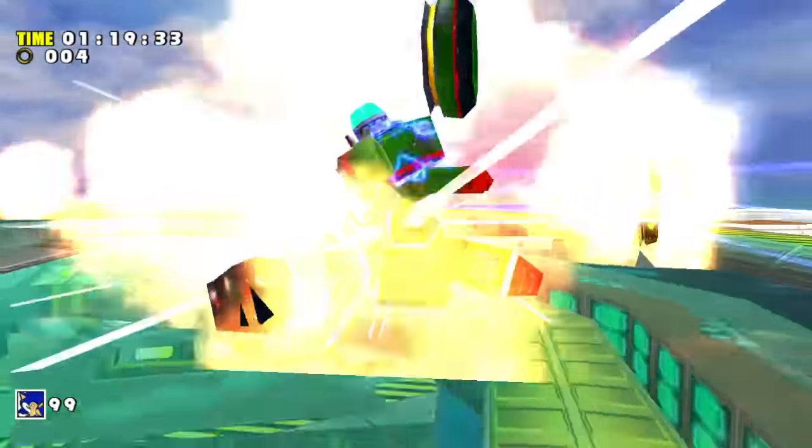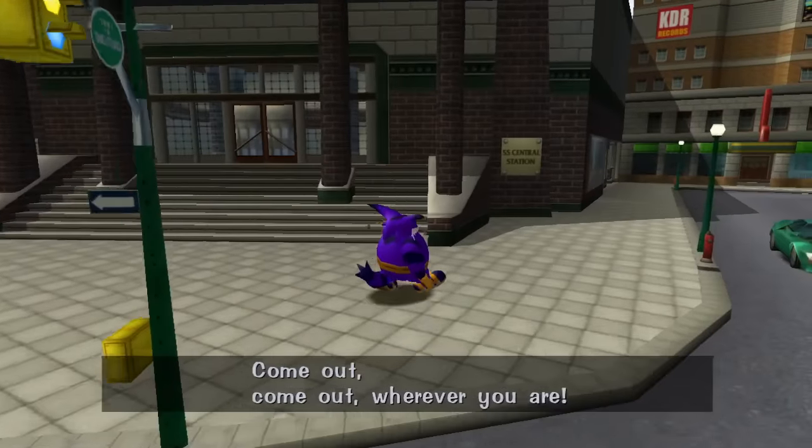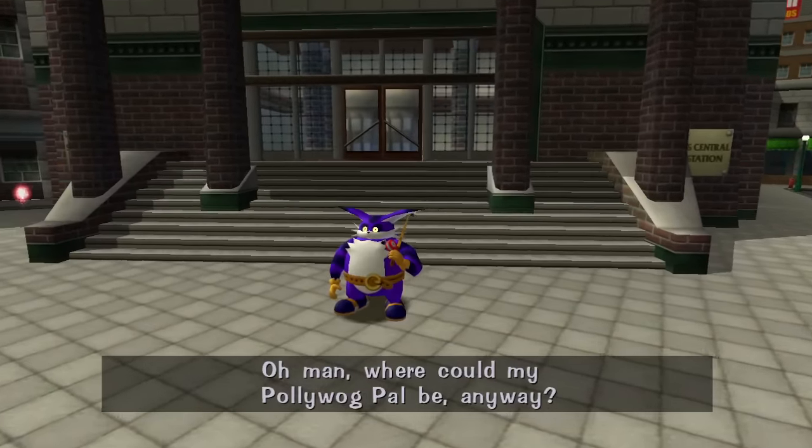So after defeating Zero, we are now 3 characters down and everything so far has been possible. But now we have Big the Cat's levels, and I thought this was going to put a stop to the run since Sonic can't fish for Froggy.